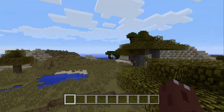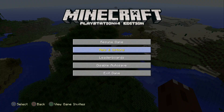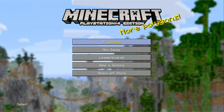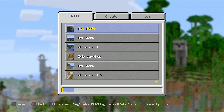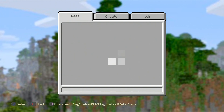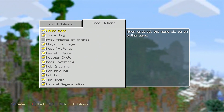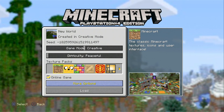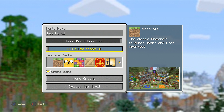There's a dark oak biome already and a jungle - okay! I know what to do - I need to copy this and take a picture with my phone of the seed so I can use that seed later. It's a lot of effort but I think it's worth it. Woodland mansions are really rare. I found the seed - I'll take a picture and create a new world.